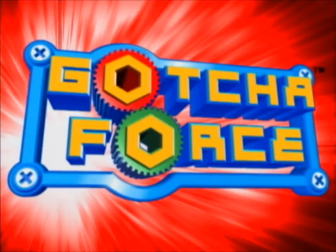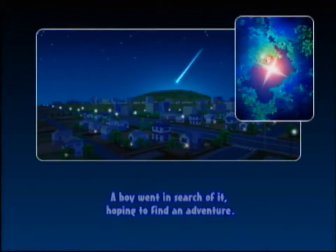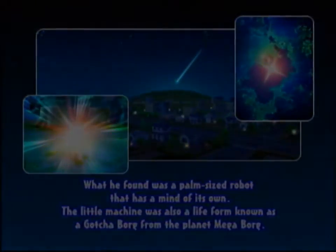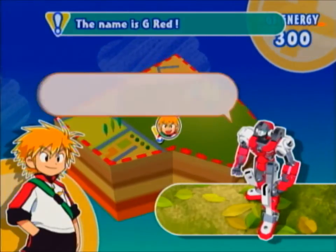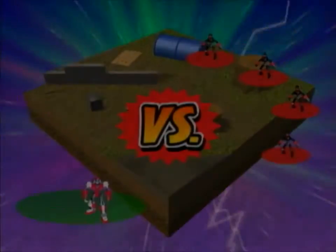After this, G-Grad will come in and give us a little bit of exposition. They use the word Borg a lot in this game. After a bit of dialogue, we'll go into the first battle. While G-Grad does ease you into the game with simple battles against weak forces, there's no real tutorial to speak of. Fortunately, the basic mechanics aren't too hard to get a handle on. For now, I'll just let G-Grad explain who those are.